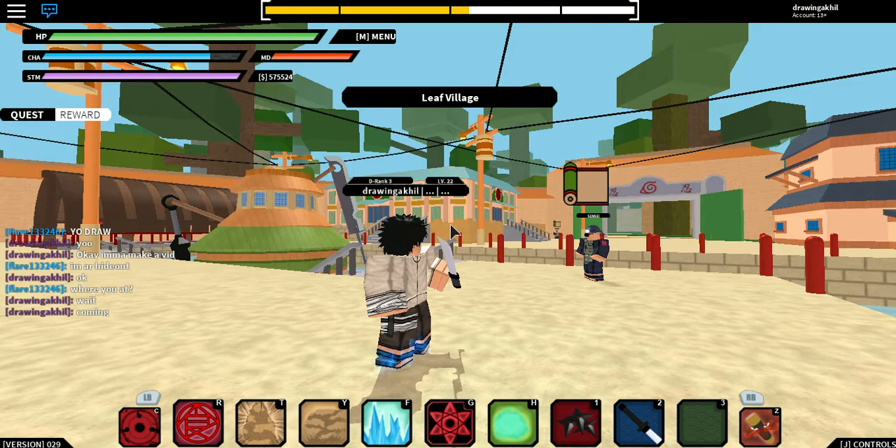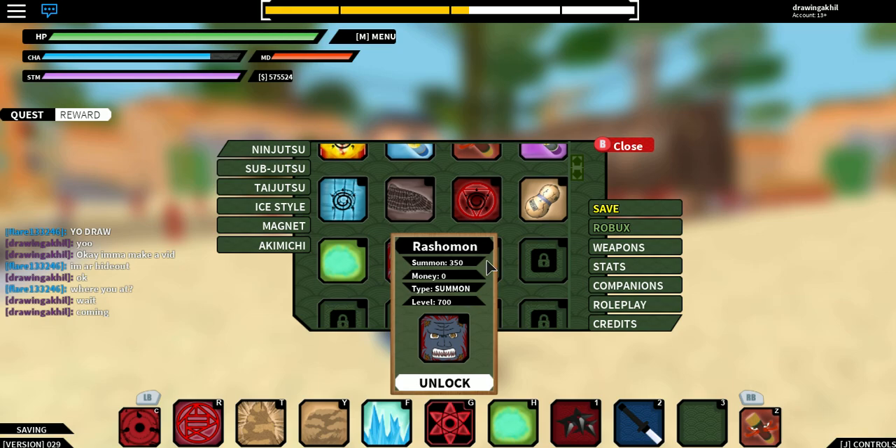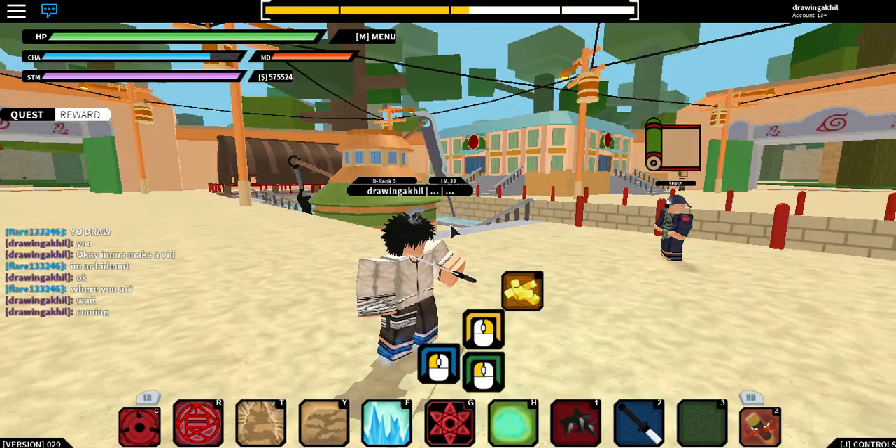Hey guys, my name is Akil Perichuru and today we're gonna be getting Rashomon, or however it's called. As you can see I already have it — you need level 700 and 350 summoning.